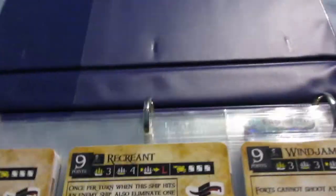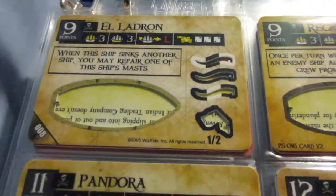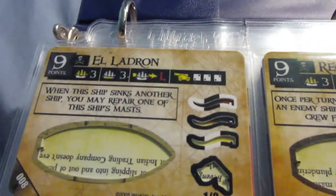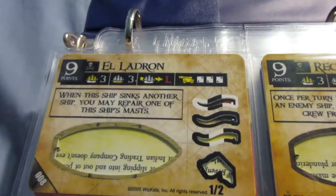So we're into the next binder. I used to have just that one big binder for all my ships, but as my collection has expanded I've expanded to two smaller binders as well. So now I have three binders for ships, one for crew, and one for UTs, forts, and other miscellaneous stuff.